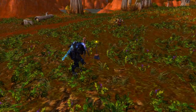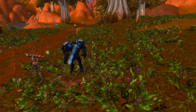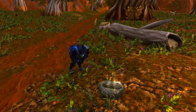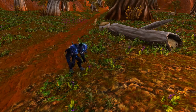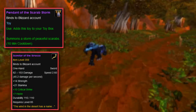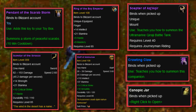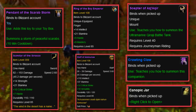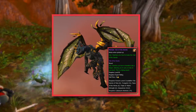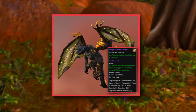Then catching up to the expansion Archaeology was introduced with — Cataclysm — which had only one single artifact type, the Tol'vir, which could only be found in Uldum. Sadly, the number of dig sites per continent was limited, and new ones would not appear until you completed the previous ones. So to get Tol'vir fragments you needed to do Kalimdor dig sites for other types, then hope the replacement appeared in Uldum. These rewards were the Pendant of the Scarab Storm, the Scimitar of the Sirocco, the Ring of the Boy Emperor, the Staff of Ammunae, the Scepter of Azj'Aqir, the Crawling Claw, and the Canopic Jar. The Canopic Jar was actually a common item, but special — it was white quality and could be opened containing grays. However, inside was a chance for a recipe for the Vial of the Sands, a crafting recipe for Alchemists to make a two-person flying mount that could be sold on the Auction House. This was probably the most valuable thing to come out of Archaeology.